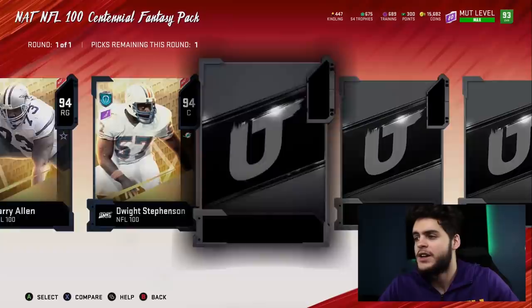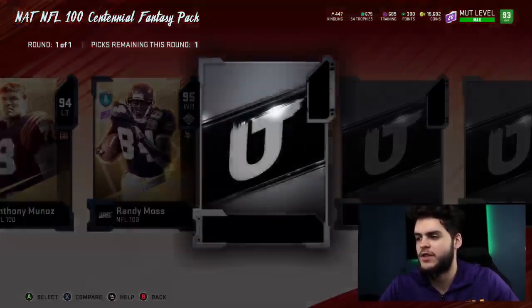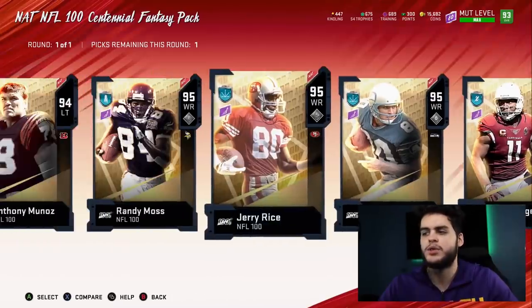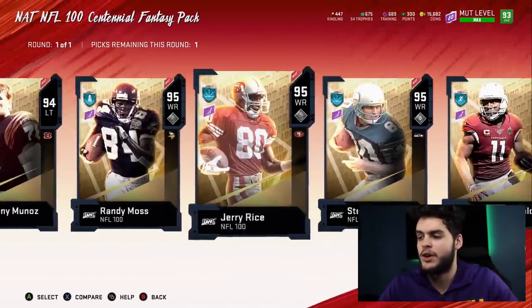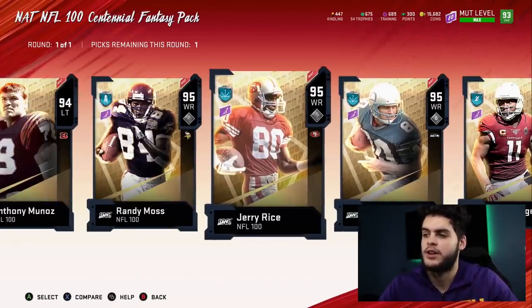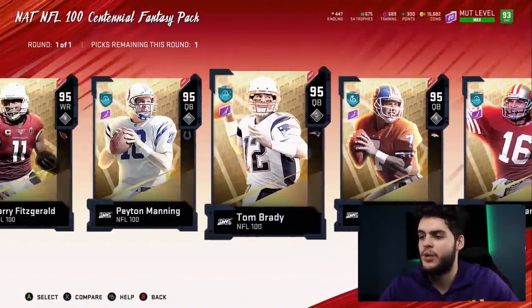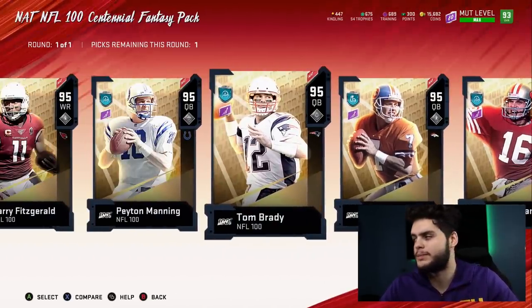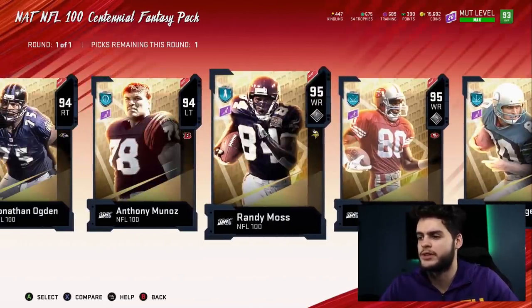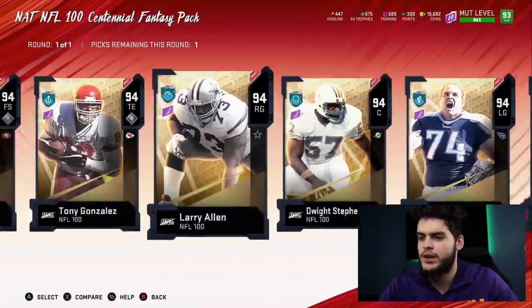I did want to use the power pass on a lineman, but the issue with linemen is that they're so much cheaper than the others — it'd just be dumb to use it on that. Now at wide receivers, we could go Randy Moss because we definitely still need him. At quarterbacks we've got Montana, Elway, Brady, and Manning. As much as I'd love to get Joe Montana, they just don't compete with the scrambling ability of some of the other quarterbacks. So this one's tough — my top choices are Randy Moss, Ronnie Lott, and Lawrence Taylor.